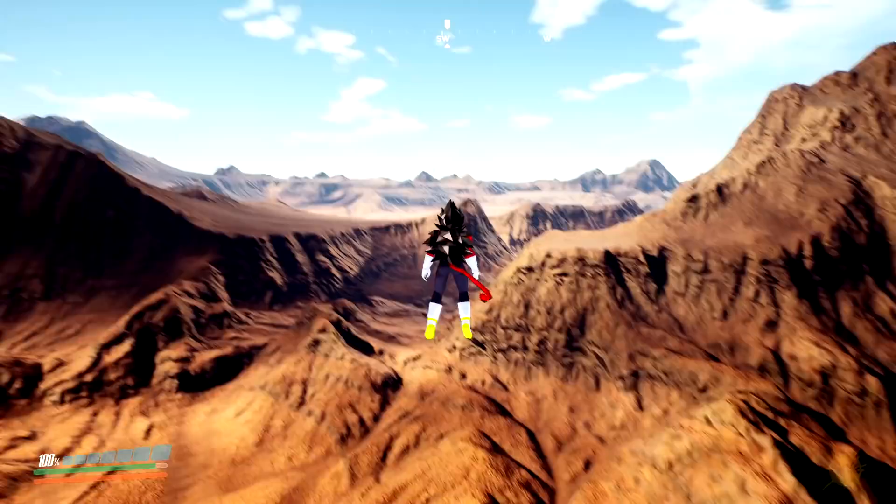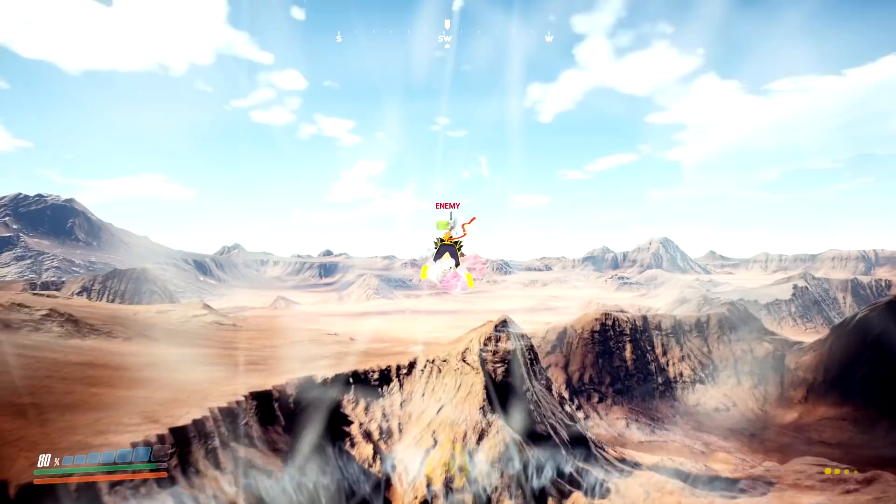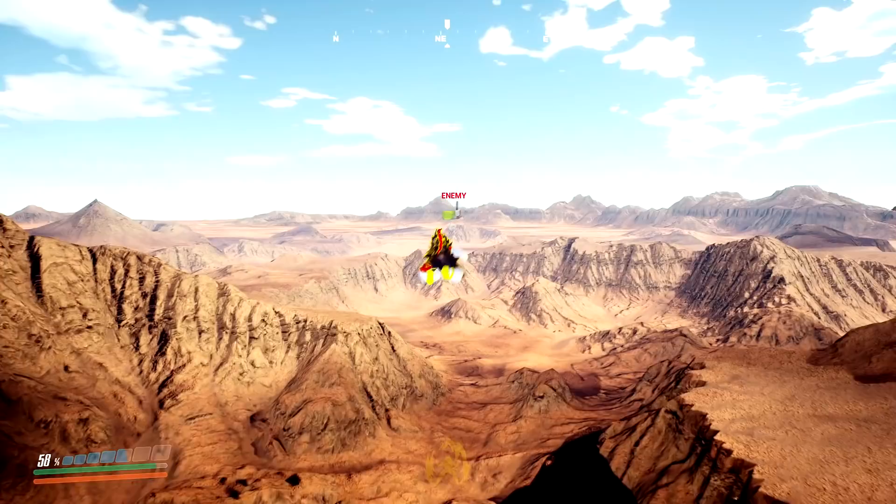As for Vegeta over here, we do have three attacks: two specials and one ultimate. Vegeta has a green version of his Big Bang attack, which is kind of cool. I guess you would want to call it Final Shine - Big Bang attack, just a mixture of both of the names.